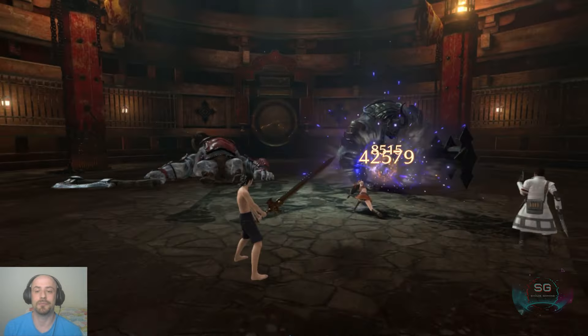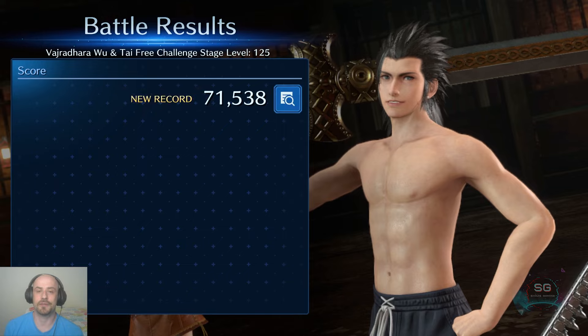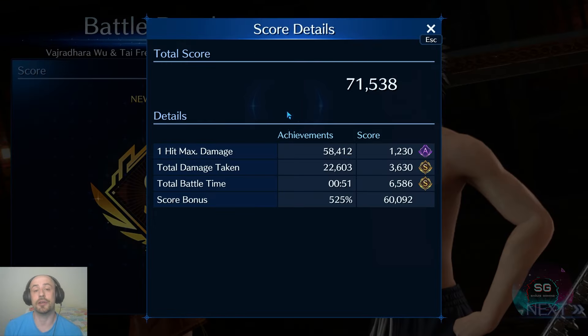Just burst them before their stream phase ends — hopefully you have enough power if you are following this method. I got 71,500 for this. I still only got an A for one-hit max damage, but it's still a pretty good score and still top 100.